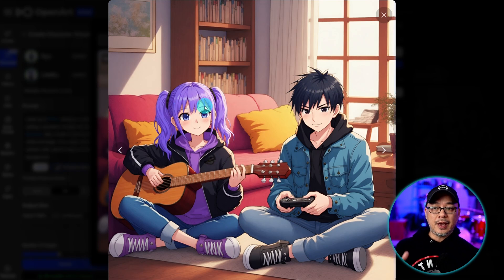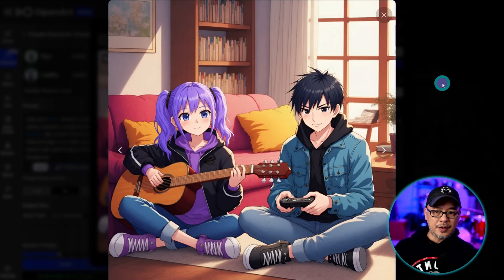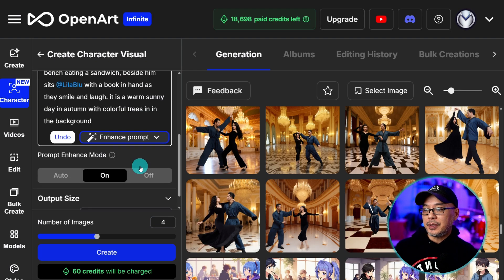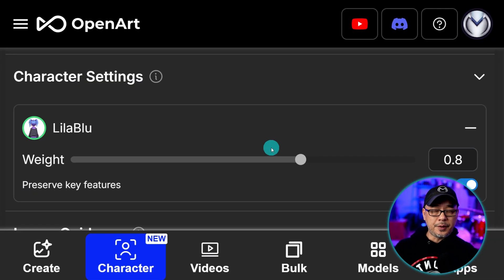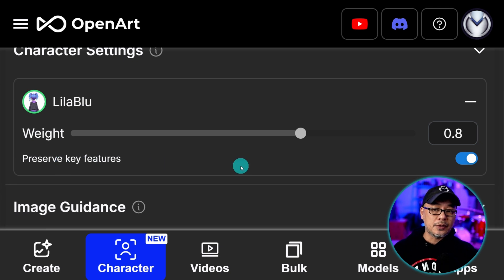You can really see that her hair is more purple and there really isn't any blue. One of the reasons why is that if we look at the left panel, there are no options to preserve the character traits or the weight. For example, if I take off Ryu, you can see under the character settings when working with just one character, we have an option for weight and a toggle to preserve key features. I did communicate this to the OpenArt team, and they told me they'll most likely bring the preserve key features back in. The weight is a little tricky because of the way things are done in the background, but I'm sure they'll figure it out.